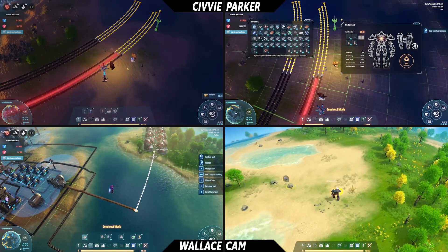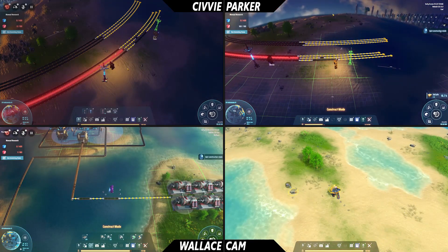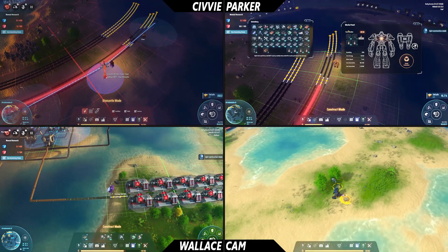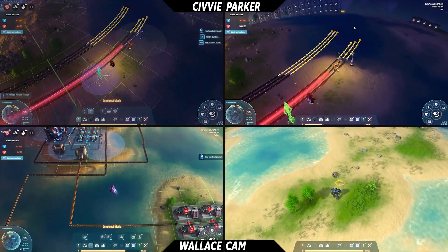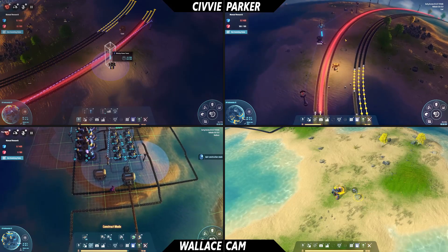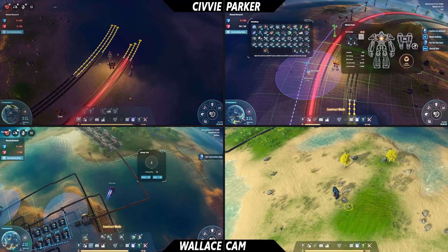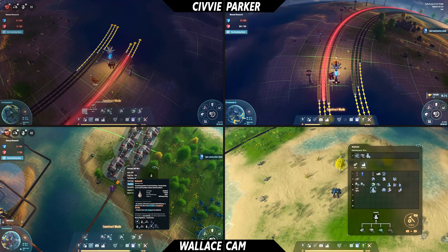It does do weird stuff though — like your assembler, the line coming off of that going to the blue cubes wouldn't put it over top of a different line, so that's why it has that weird kink in it. It's a bit buggy still but it's like a step and a half forward. I can't make the power go any further because we're going across straight water. I need a couple more in the middle here because the wireless transmitter does transmit power quickly and very far but it doesn't help with other things.